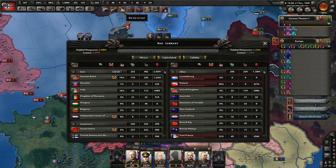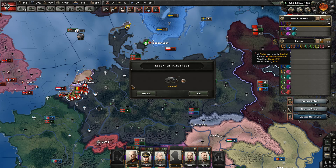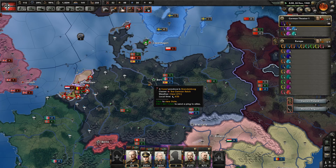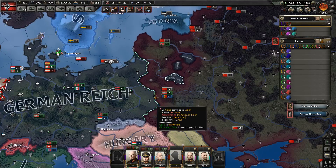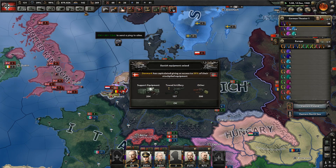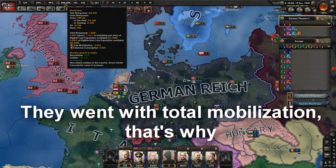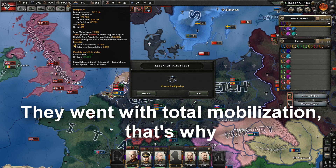It's 1941. Belgium and the Netherlands still stand. The Germans have stopped attacking — they don't have enough equipment. Here you have it: if there were mountains in the Netherlands, history would have gone quite differently. Germany has lost 2 million manpower already. What is their conscription law? Extensive conscription — they're still mobilizing. The Soviet Union is cancelling the non-aggression pact, and I don't blame them because the German forces are going to be a joke compared to Soviet might.